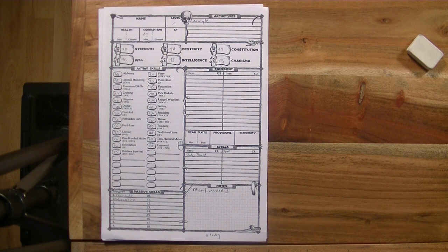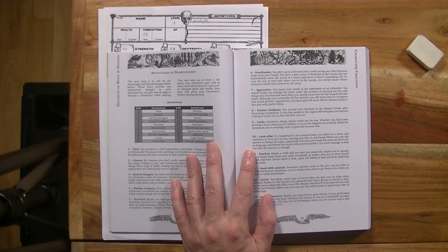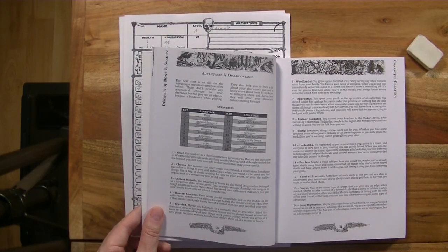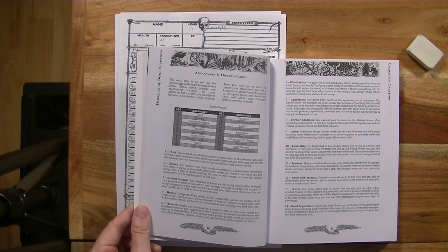Next up we have advantages and disadvantages, which also helps us understand our character's past and background. We roll with a d20. My roll: five — Traveled. You belong to a nomadic clan or were raised in a merchant caravan, and regardless of the reason you've always moved around and have an understanding of how things work quickly when you arrive at a new place — factions, rumors, trends, you absorb them all in a matter of hours. That fits incredibly well with the character we've built.